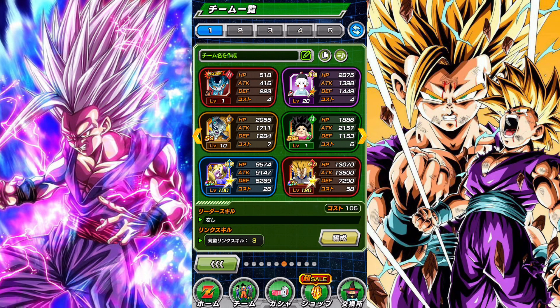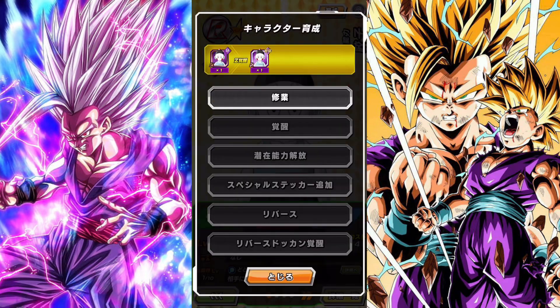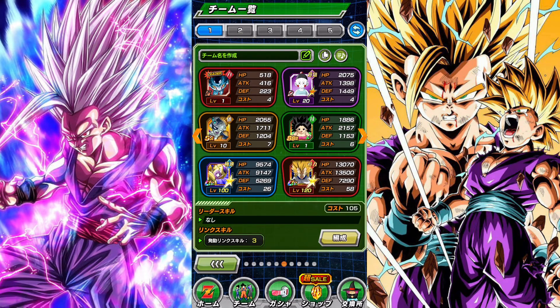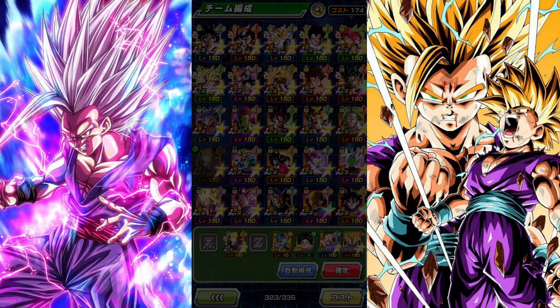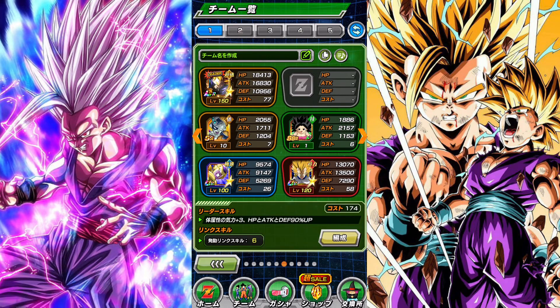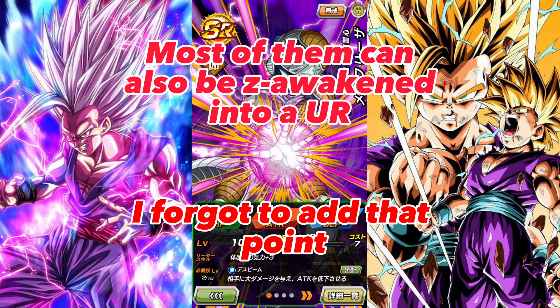Alright, let's go over the awakening part. N characters Z-awaken to Rs. But you never want to use N characters or R characters on your team — just remove them and never see them again. Next are SR characters. I think all SR characters can be Z-awakened into an SSR, but they cannot be Dokkan Awakened into a TUR.